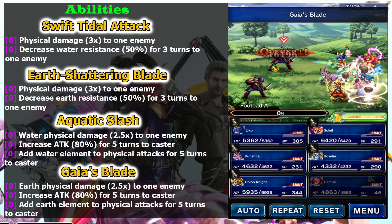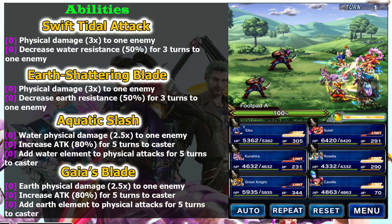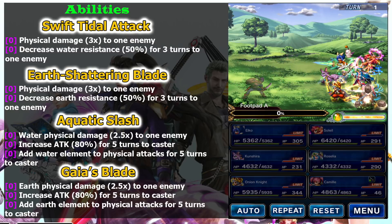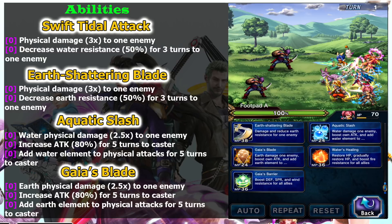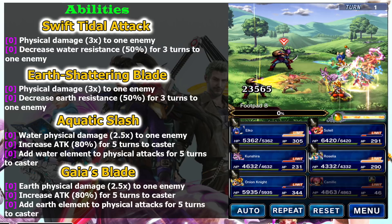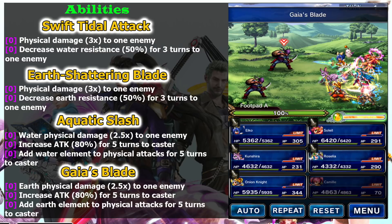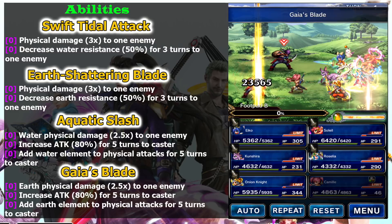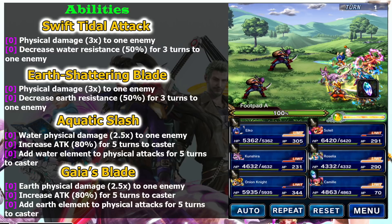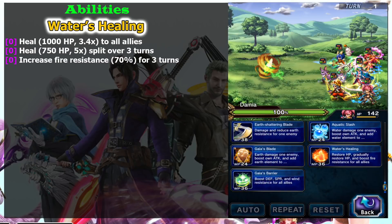Gaia's Blade is different - the damage dealt buff and duration are the same as Aquatic Slash, but it imbues earth element to yourself instead. The best earth elemental sword I can recall is Gaia Blade with 60 attack, and it's limited. That's why I think Gaia's Blade ability is more useful than Aquatic Slash, because you can easily get a water weapon from her own trust mastery reward but not for earth element. This is only useful if you want to create an elemental chain with Aileen equipped with Artisan.